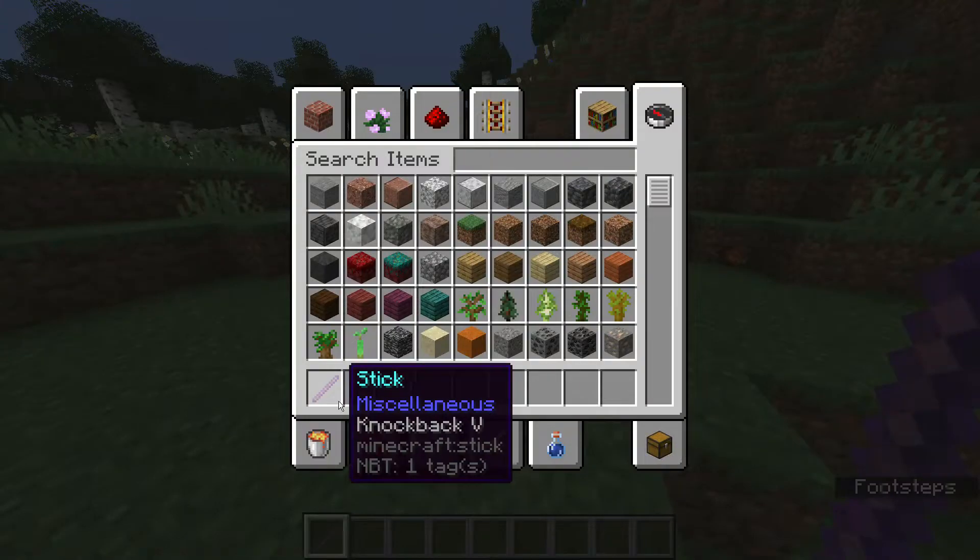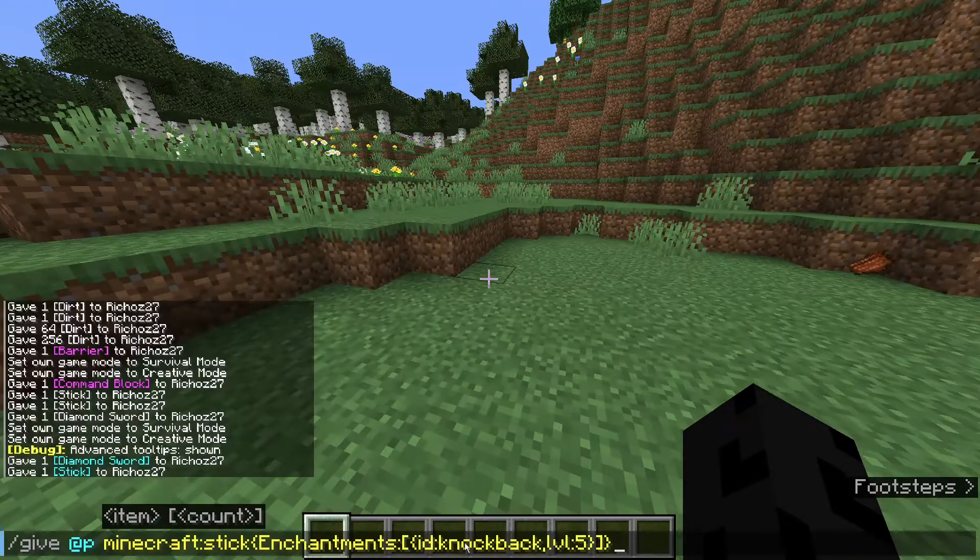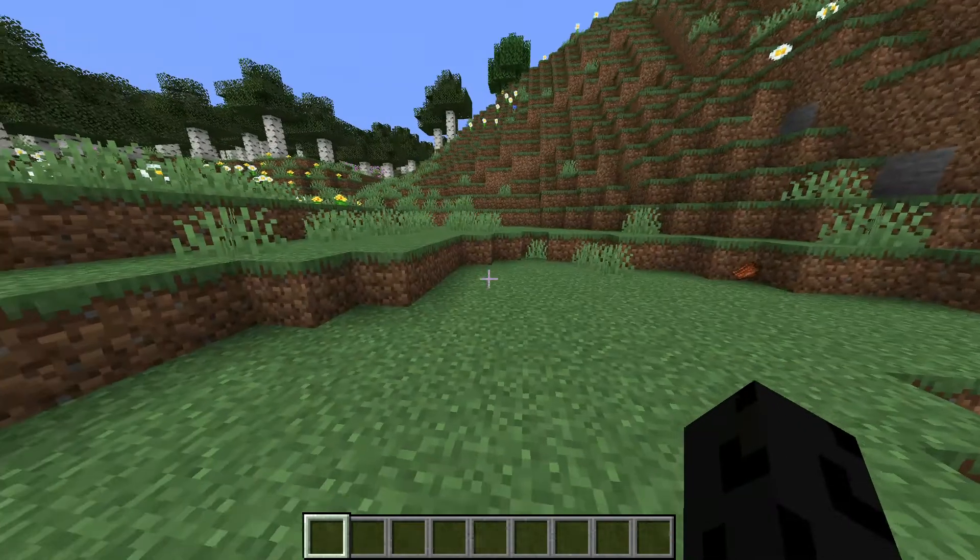That's basically how you can use the give command, and there are a lot of other things you can do — not just enchantments and unbreakable. But that's the simple explanation of the give command.